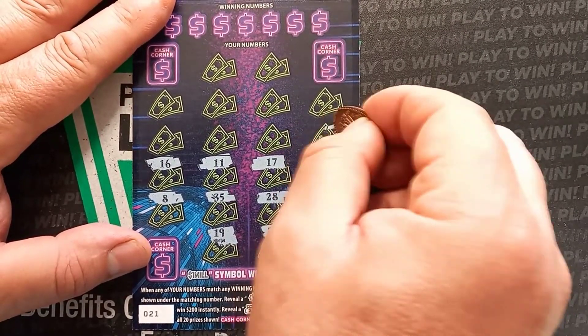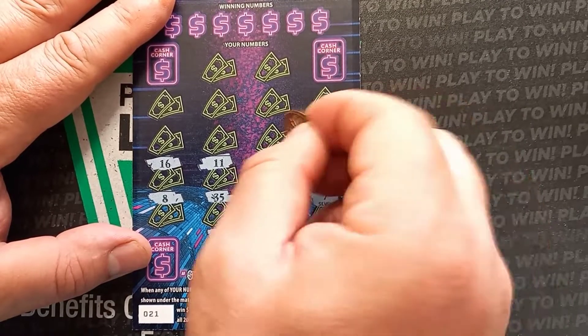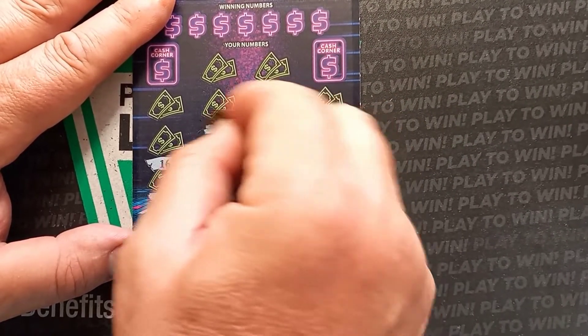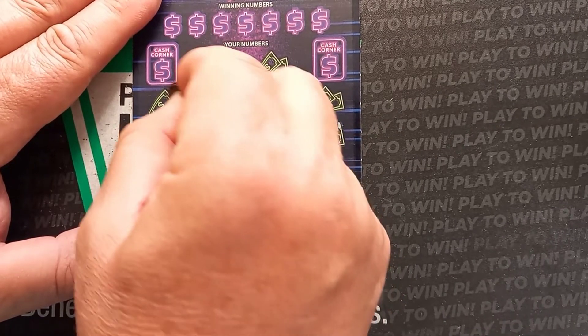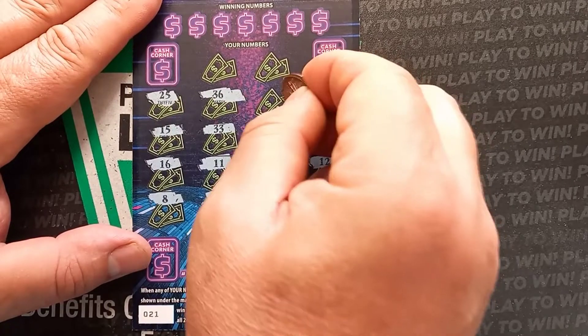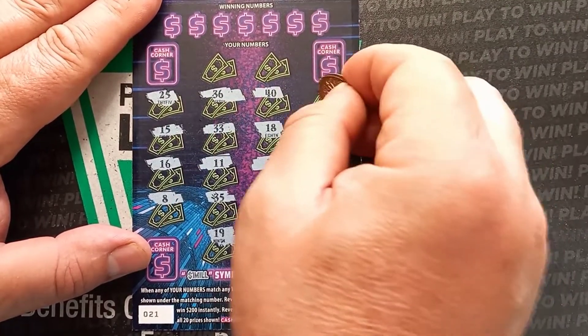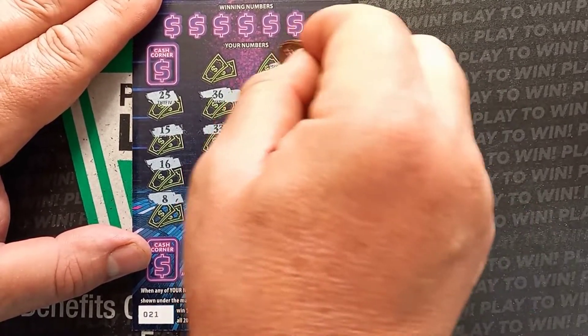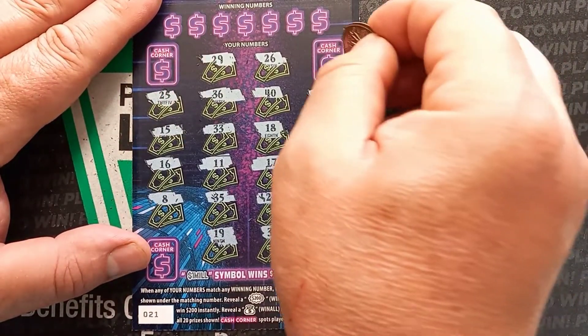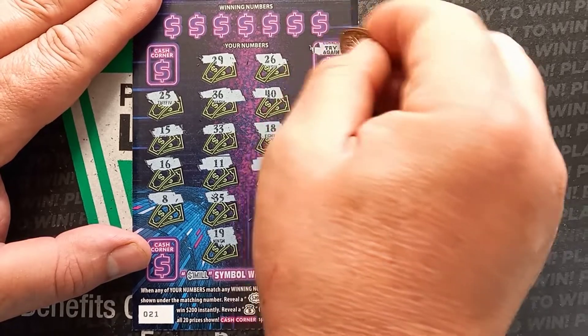The symbols we're looking for are a $200 burst, or a money bag which is a win-all. In the corners, if you get the cash symbol, you win what's underneath there. Or if you get a million dollar symbol, you know what that would win — a million dollars. We'll take that any day.